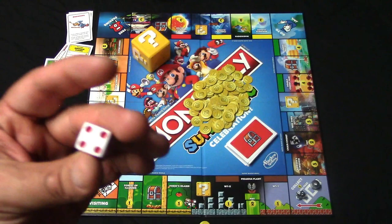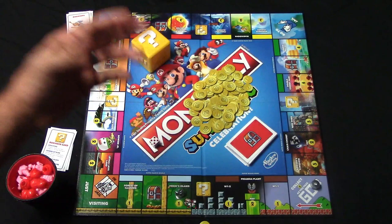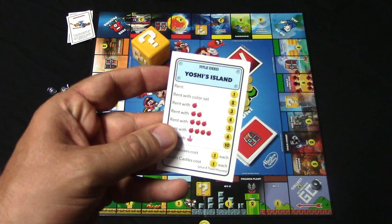At the beginning, everyone's going to roll the die and whoever has the highest roll is going to move first, and it'll move to the left. So let's say I happen to roll a five and I move one, two, three, four, five and I've landed on Yoshi's Island. Now if it is unowned I can go ahead and purchase it for this purchase price — let's say I pay one coin and I'll take control of Yoshi's Island and just simply put it in front of me.